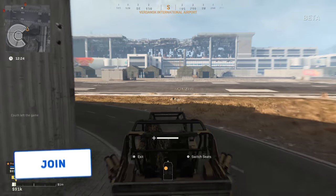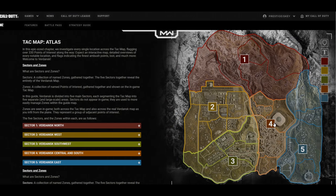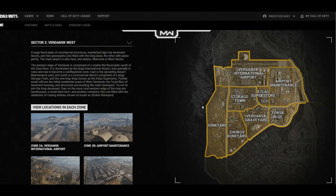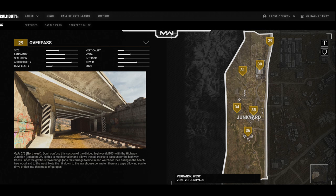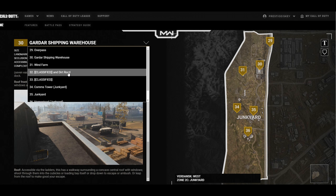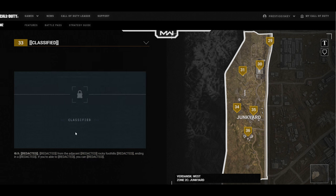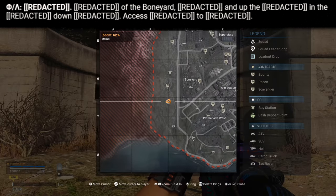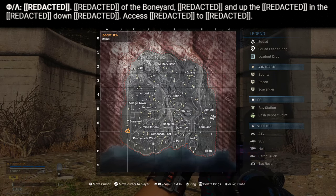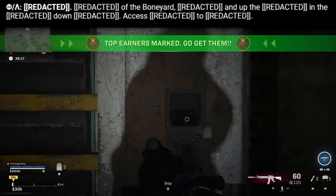I'm going to show you the bunkers that I know of so far with video, so you can go to that exact location and check it out for yourself. Activision released a huge strategy guide over on their website, which I'll link down below in the description. This guide is important because it has a gigantic map of Verdansk — you can break it down into parts and then into even smaller parts. If you search where these bunkers are, they show up as a classified location and we get a little bit of intel on the location and perhaps how to open it.